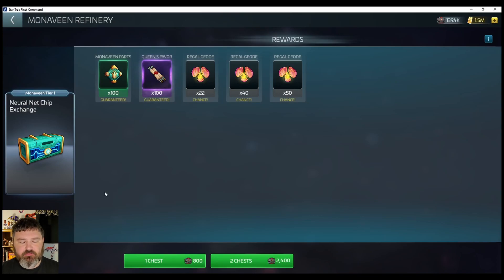Now, something we're going to have to take note of — unless I'm going crazy, which is a possibility. I swear the first time I looked in this refinery for the neural net chips, these geode things were not here. It was just MonaVine parts and Queen's favors. It's possible I just didn't see it. It's also possible there was a screw-up and it got added in later. I don't know.